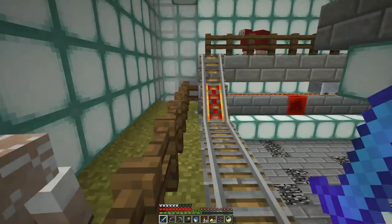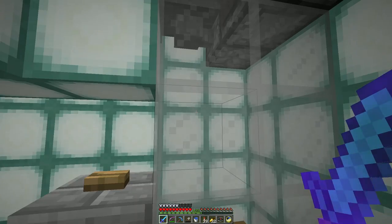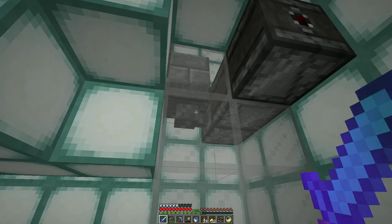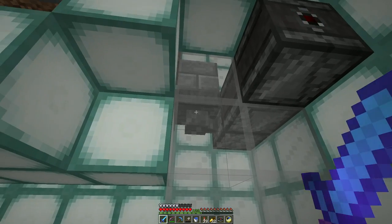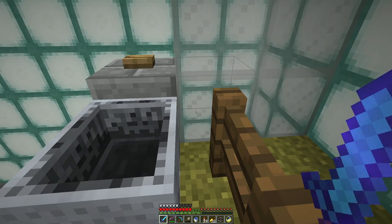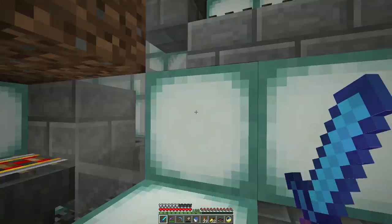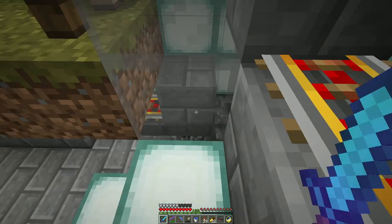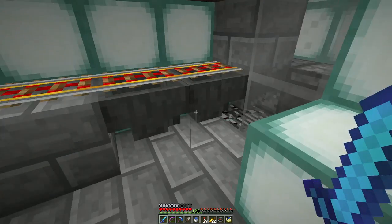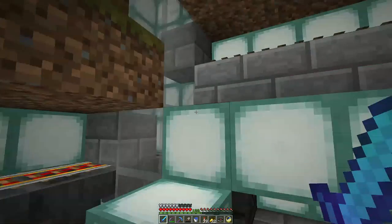One thing that's going to change if the changes they're talking about for 1.14 go through is that these item elevators might stop working, because I'm feeding through hoppers here into the middle of it, and hoppers act as solid blocks. They have a hit box that is a full block, I think. You can see the selection box around it is a full block.